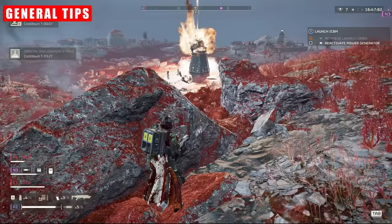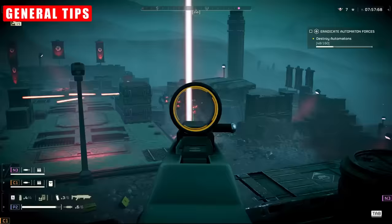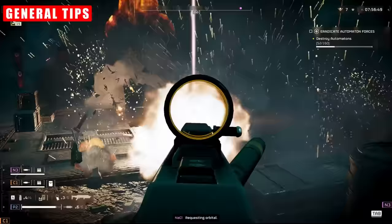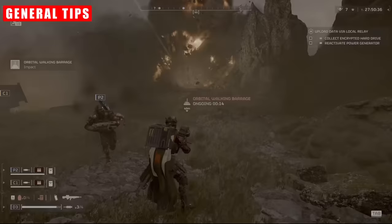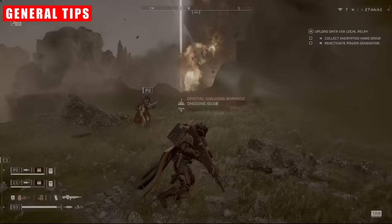This is particularly important because each Orbital Strike behaves very differently. A Rail Cannon is going to be much less dangerous than an Air Burst. Precision Strikes are much more predictable than a Walking Barrage — the clue's in the name. The 120 or the 380mm HE Strikes also behave very differently. Get to know what each one does, and this will allow you to figure out if you need to retreat, reposition, or stay close to where it is.